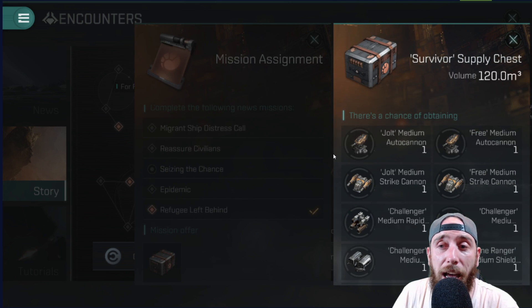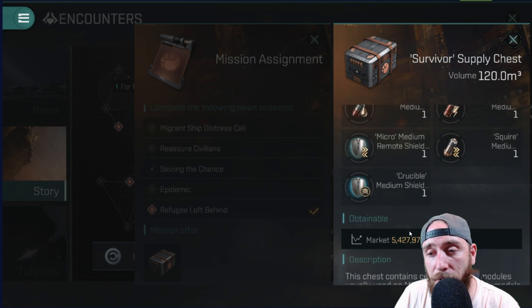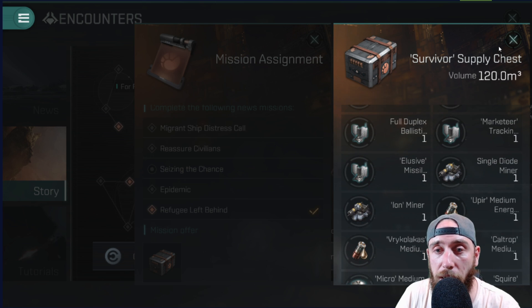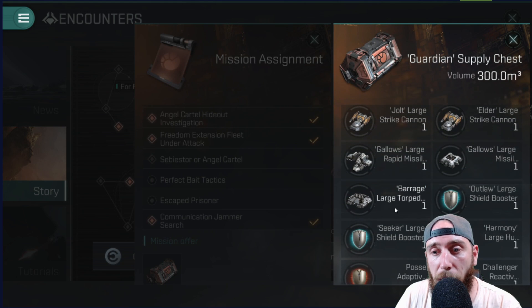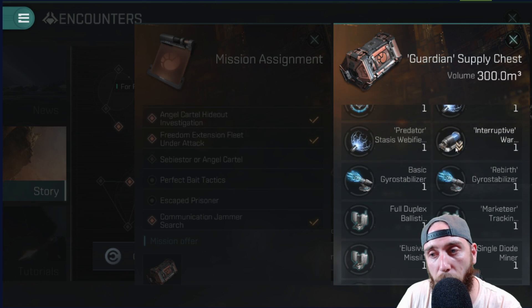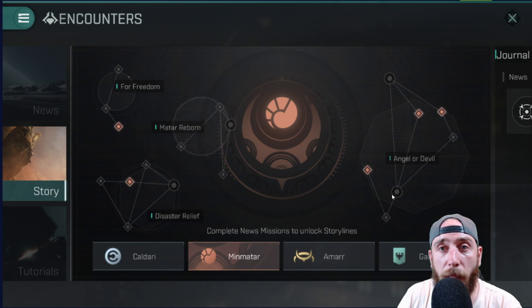When you do these storyline missions you do get the survivor supply chest. You can get any one of the items on here and it comes at random. If you open up a secondary one, the guardian supply chest gives you large equivalents of these items and also better weapons — the interruptive warp disruptor for example. This higher level chest will give you weapons for certain battle cruisers like the Oracle and battleships.